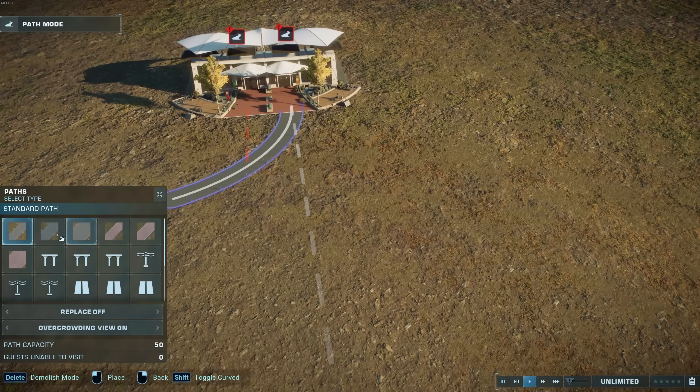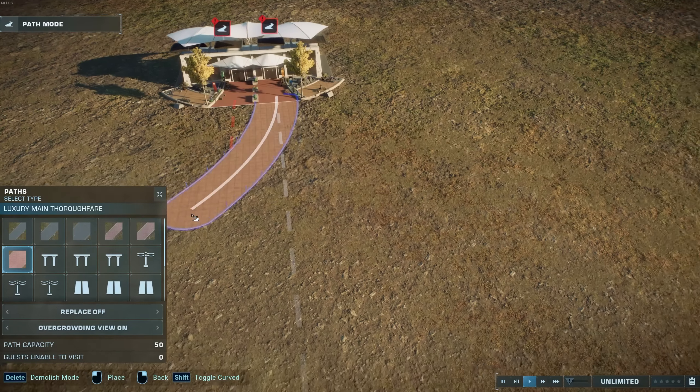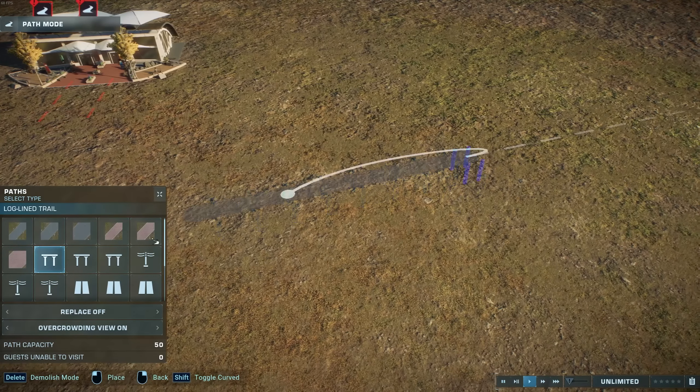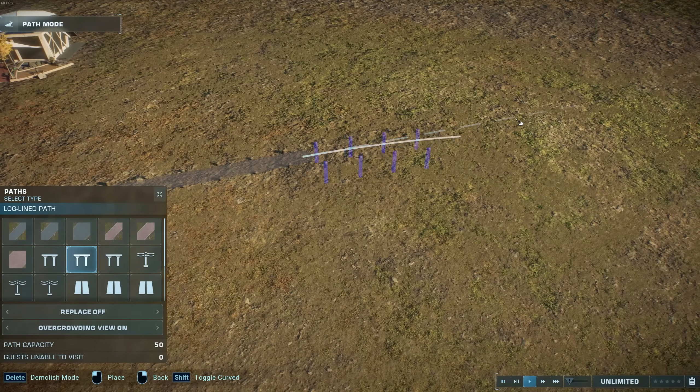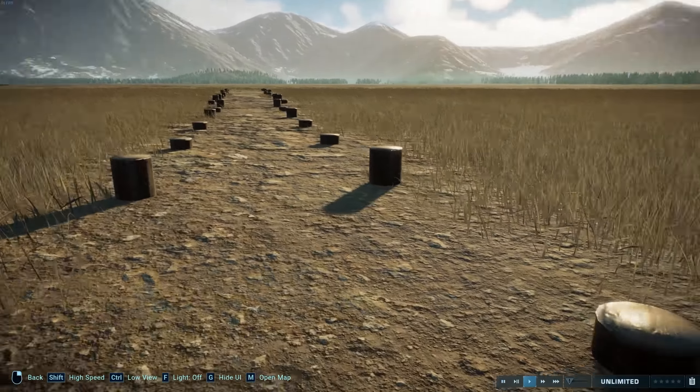These are pretty much the same as in the last version, so you have your standard existing paths, and then the new paths, which are first of all log-lined paths. So we've got log-lined trails of different thicknesses, like so. That's sort of what they look like.